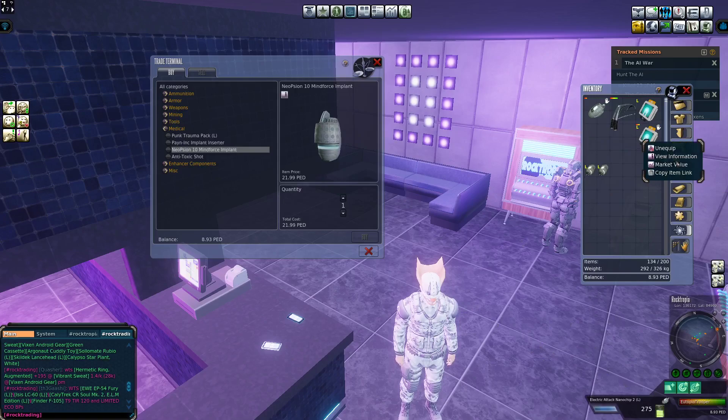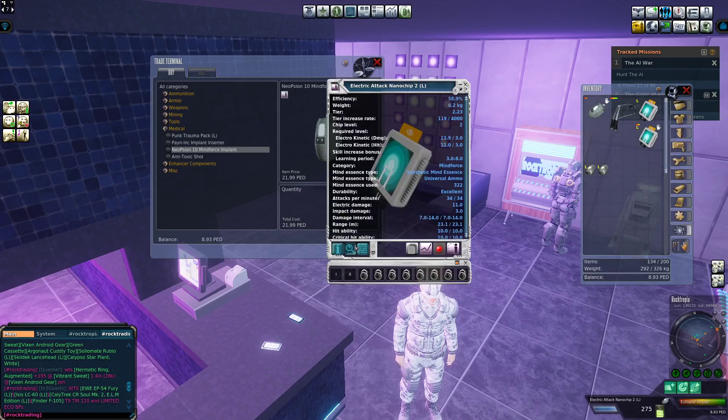You'll need some ammo. To know what ammo you need, you can press View Information and go into that tab. You can see that you can either use Synthetic Mind Essence or Universal Ammo. Both of those can be bought in the trade terminal, but I would suggest buying shrapnel from any trade chat and converting it into ammo, because you get 1% extra with the conversion rate.